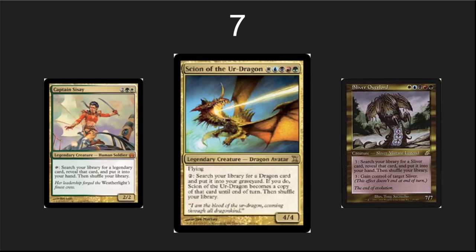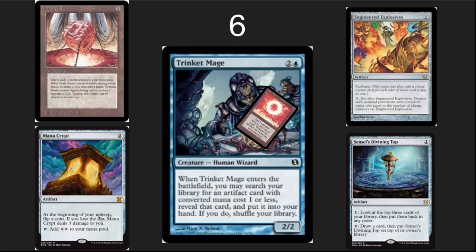Number 7: commanders that tutor. What's better than a tutor? A tutor you can recast from the command zone again and again. Some of these might be broken, especially Scion — incredibly good commanders. I may do a whole list of just commanders that tutor.